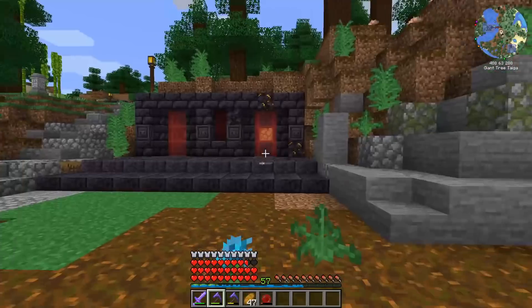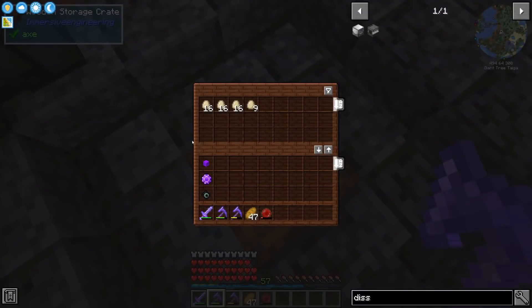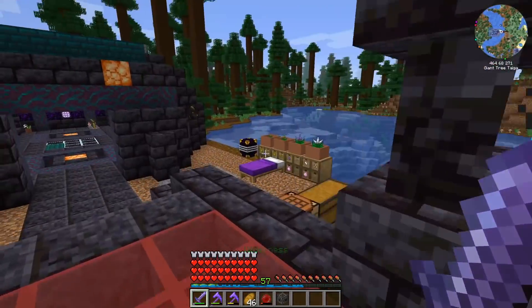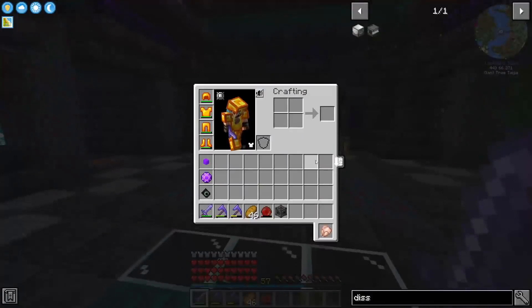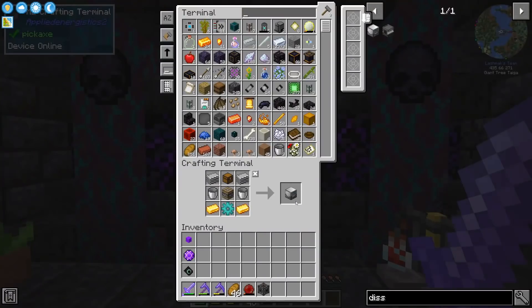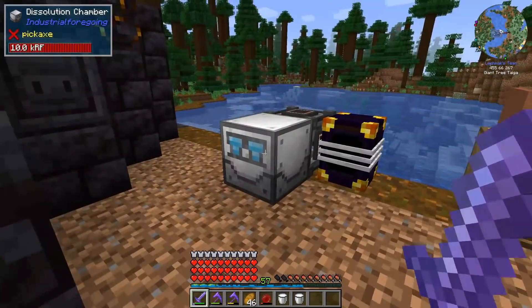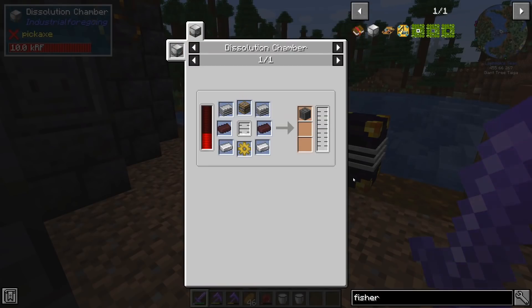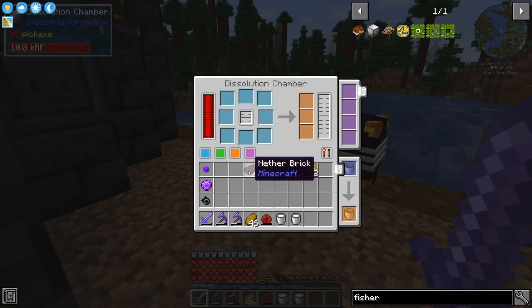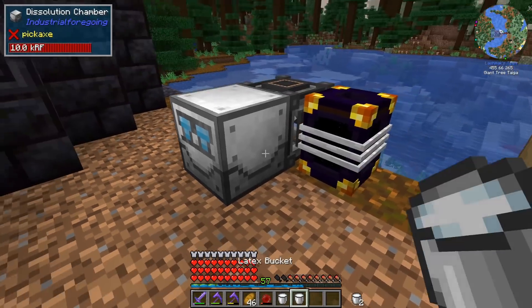The setup is now complete and I've tried to cover it as much as possible. I also have a small chicken farm here so we get eggs. Now that we have access to plastic and latex, let's see what we can craft. We need to make the dissolution chamber - thankfully it doesn't have a stupid recipe. To start with Industrial Foregoing, I'm going to build two machines: the first one is the marine fisher, which requires a simple machine frame crafted in the dissolution chamber.